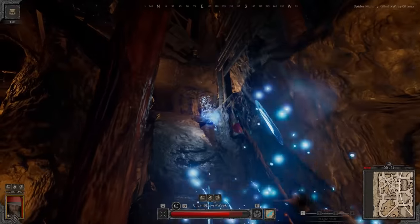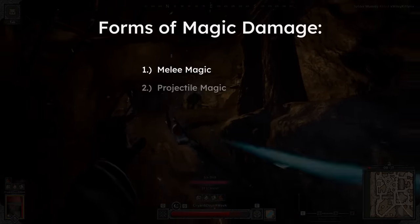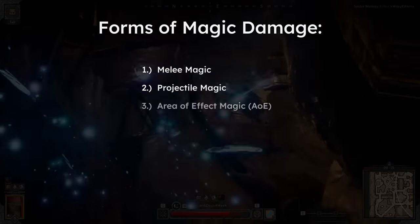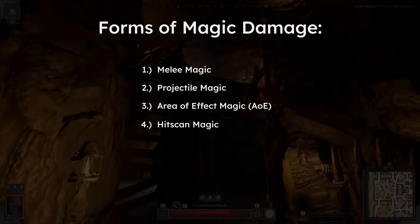Let's begin by breaking up magic damage into four categories: melee magic damage, projectile magic damage, area of effect magic damage (AoE for short), and hitscan magic damage.